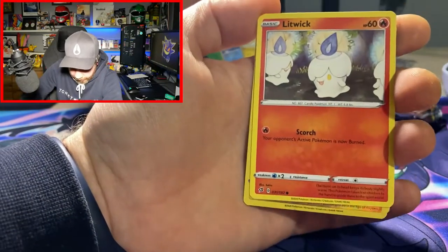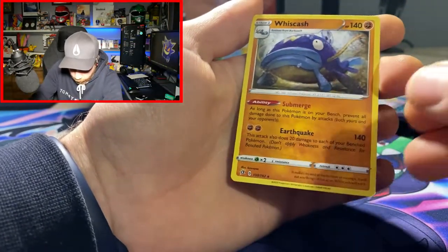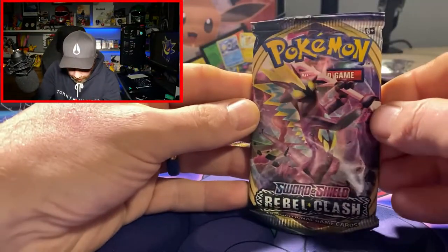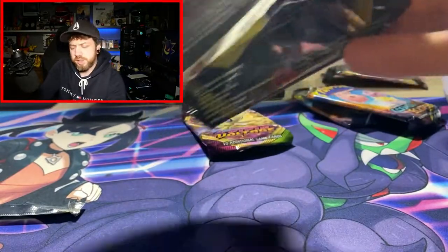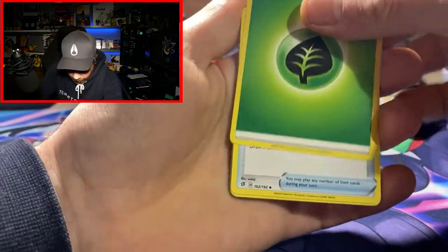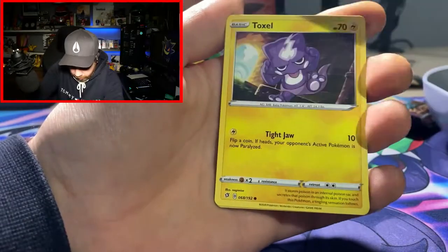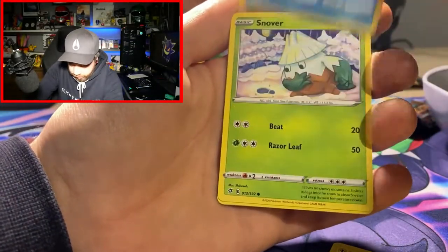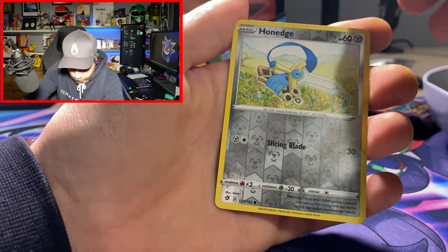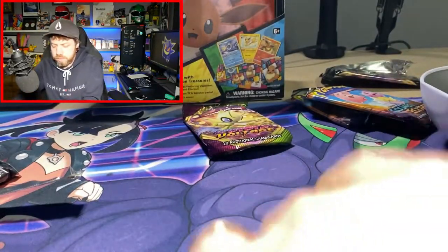We're going to start with Rebel Clash. We've got Shinx and a Litwick, a Charger Bug, and a Wiscash regular rare. I'm buzzing for the Cosmic Eclipse booster packs — if we get one of those full art alternative art trainers with the Pikachu or even the Wishiwashi or something like that, I would be so happy. The balls are D21 by the way, in case you wanted to know. So D21 balls seem to have Cosmic Eclipse. Galarian Durumaka, Honage. That's our Rebel Clash done.